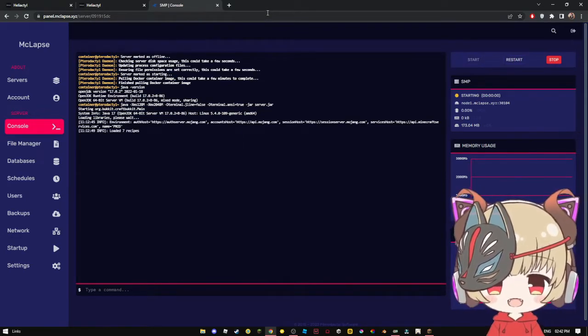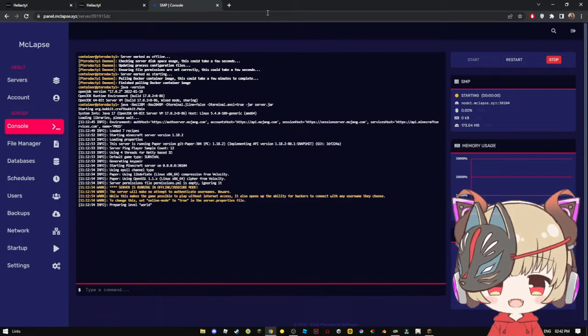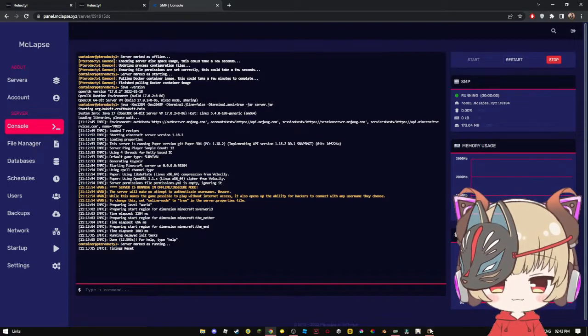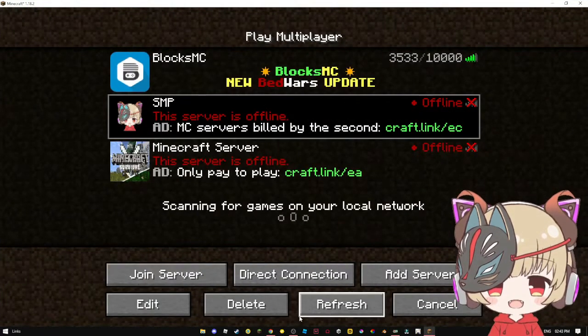In the next episode I'll be teaching you how to add plugins, and how to set up every single plugin needed for an SMP. Then I'm gonna make another server to show you minigames, and I'm also going to show you how to make a subdomain.